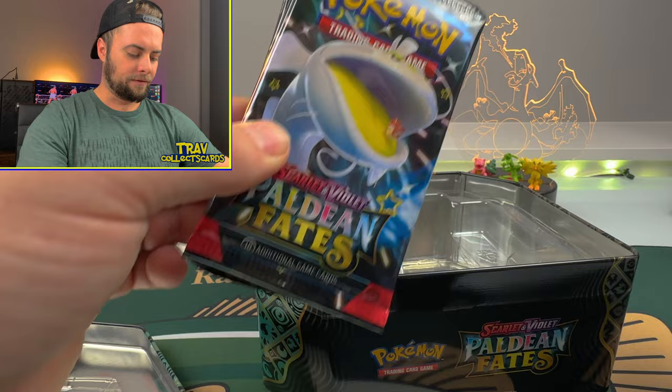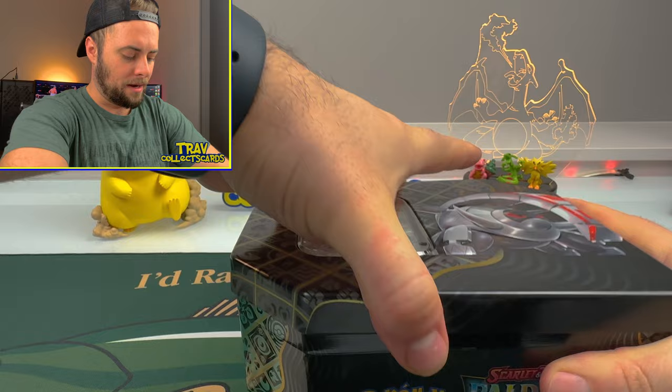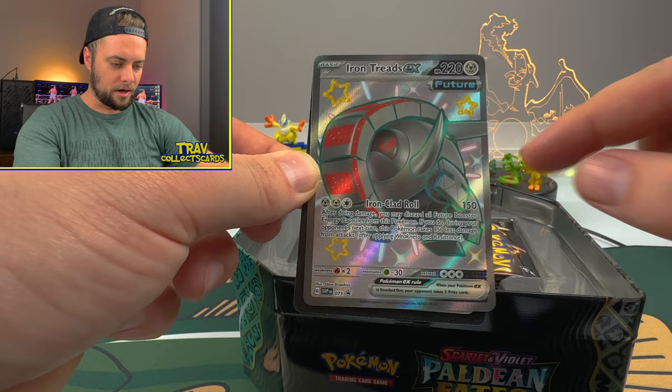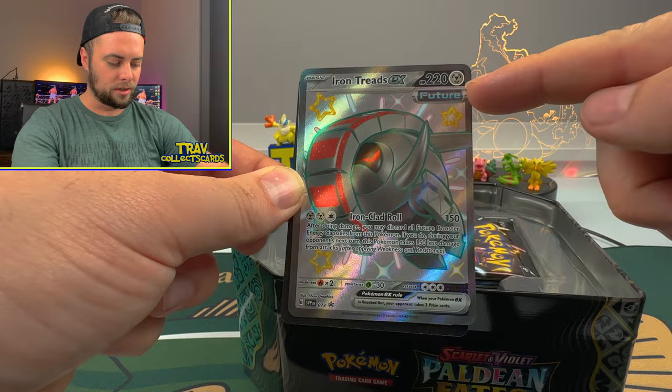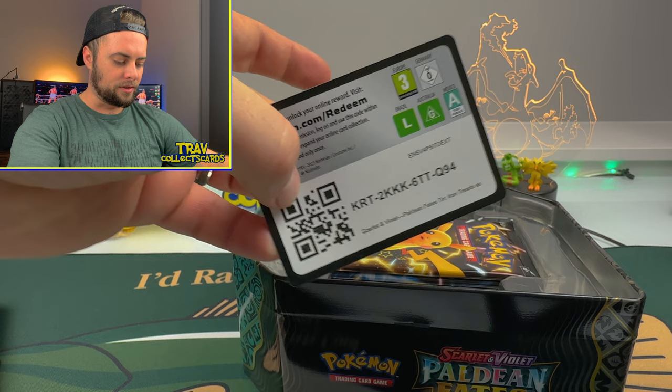Another five packs to the stack. We'll open our last tin, the Iron Treads EX. There is the Iron Treads promo card - I love these gold stars in the background, those are absolutely awesome. We got the future stamp up here, the robot Iron Treads with the nice blue outline on that card looking awesome. And we'll flip that around for the gamers - the third tin of the day.